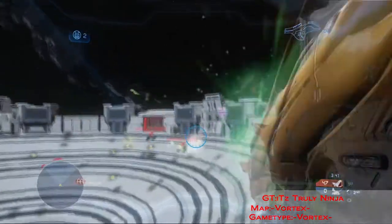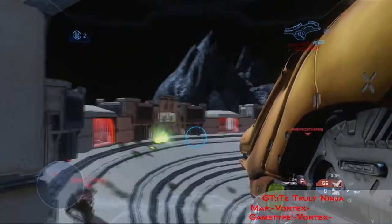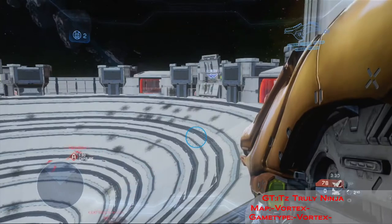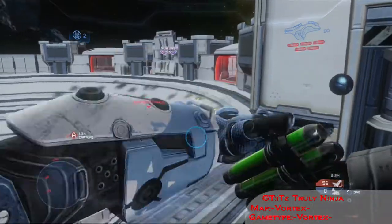Here's a view from the towers, where we use all the fuel rod cannons and sticky detonators to their advantage. Later on in the map you will get rocket launchers and incineration cannons, which will help you take out the enemies even more.